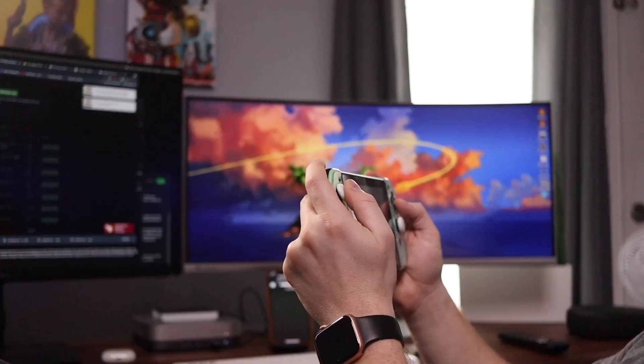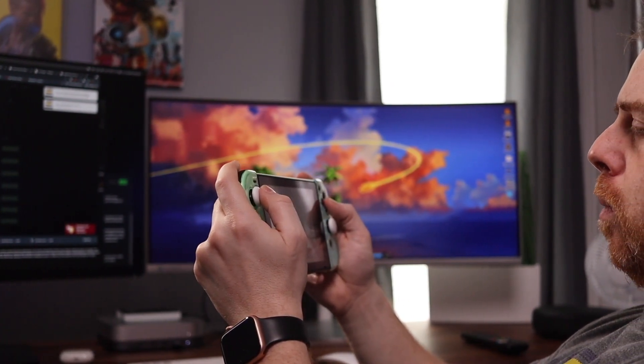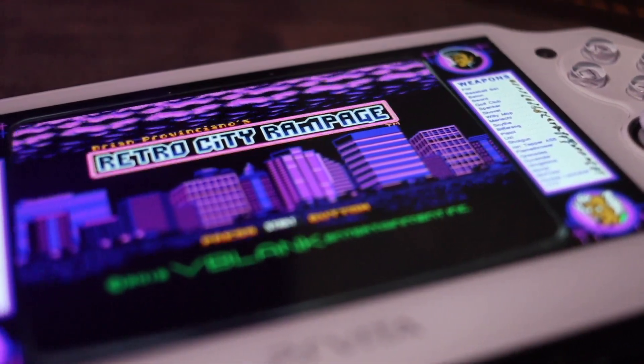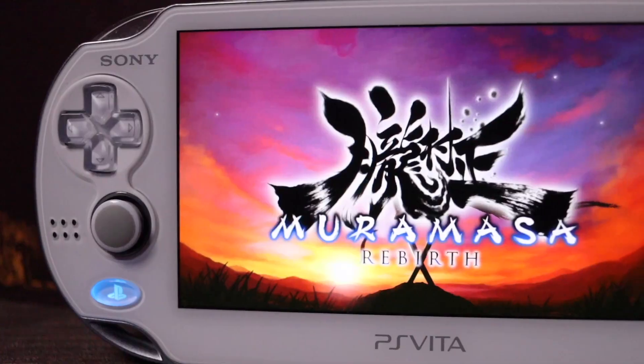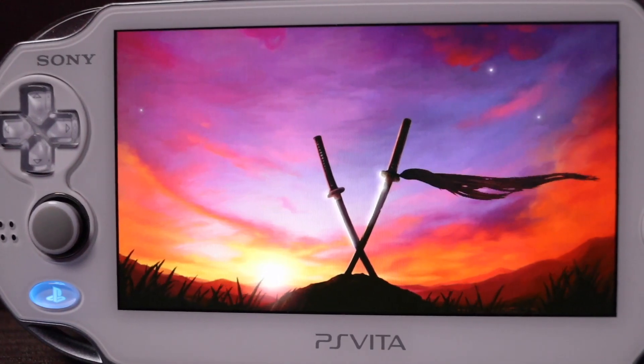As much as I've talked about not really playing in portable mode that much anymore, it's still nice to know that when I do play in portable mode the experience is going to be closer to what I used to get on the original Vita, which had the OLED screen that I absolutely loved. The advantages of OLED are pretty numerous — you get deep inky blacks, really vivid colors, and I don't think there's an LCD experience comparable to a really high quality OLED screen.